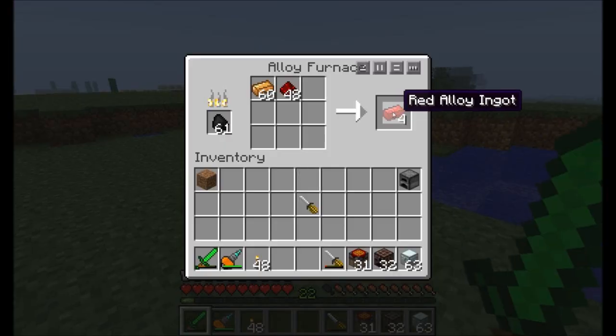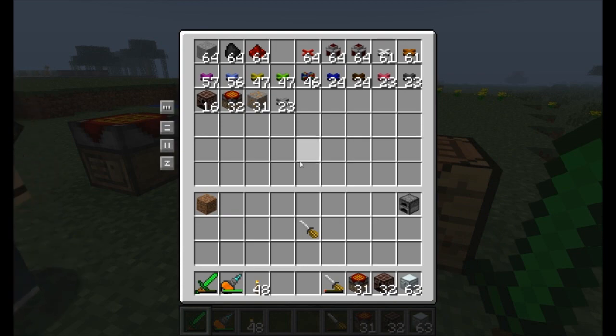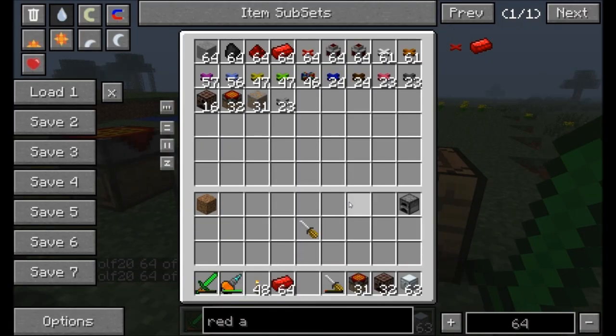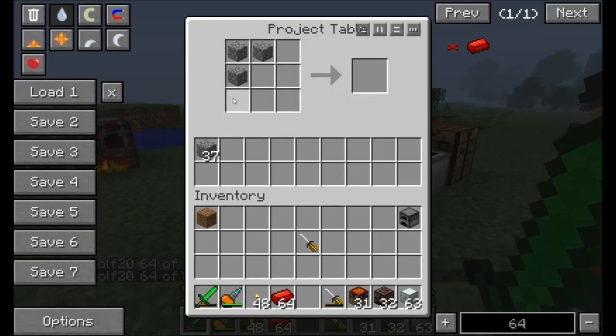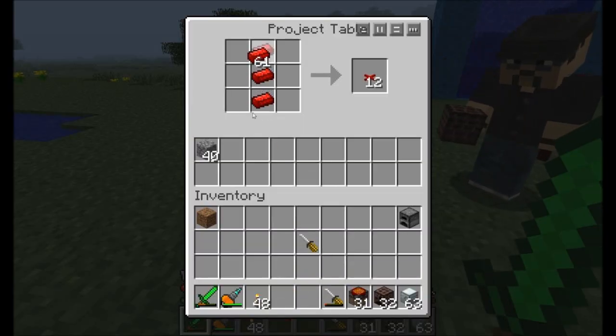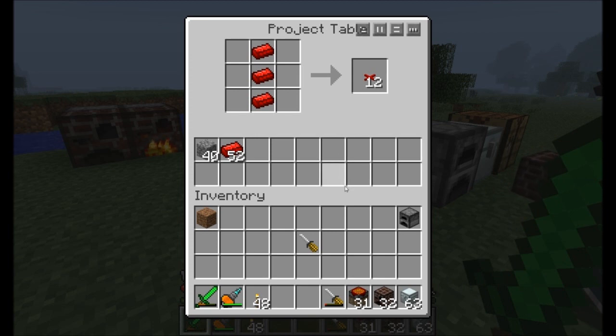So that's how you get your first really important item for wiring — red alloy ingots. We're going to let some cook up, but meanwhile we've got some in the chest. Now I'm going to clear out the project table, and you can see a new recipe: three red alloy ingots make red alloy wire. Go ahead and grab it. This is actually cool stuff. I like this.